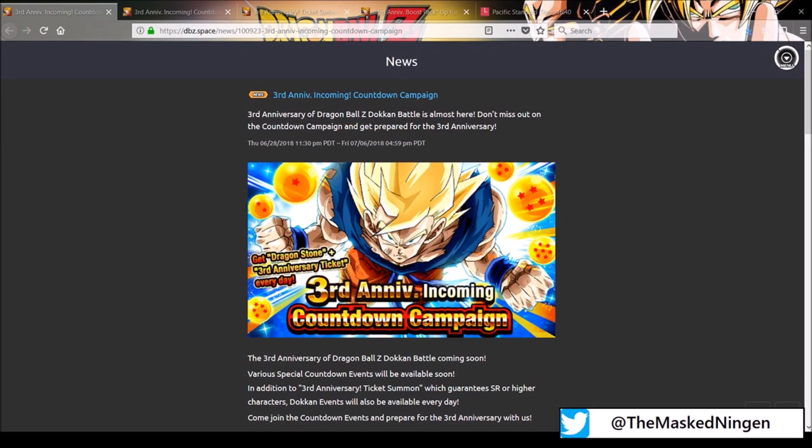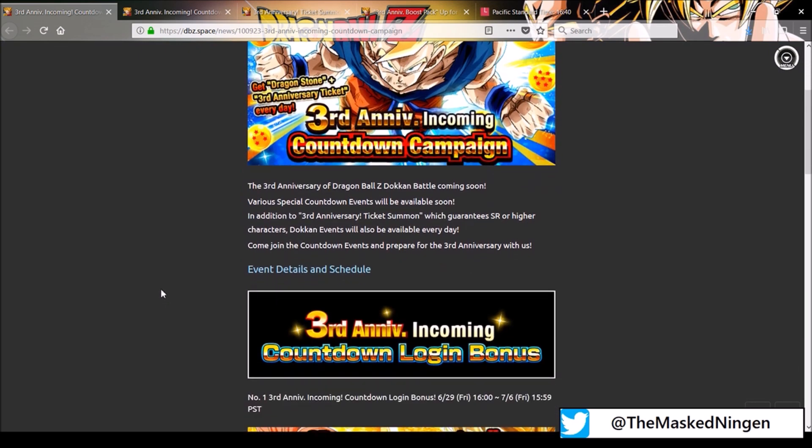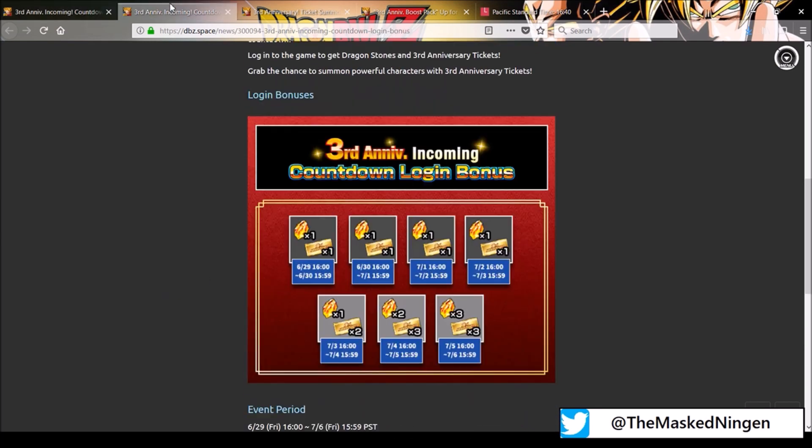Hey guys, Mars Ningen here bringing you another Dragon Ball Z Dokkan Battle video. With today's news update, the countdown to the 30th anniversary has officially begun. We are 7 days away from the start of all the third anniversary festivities, so we have a countdown login bonus. Starting from today we'll be getting a stone and a ticket for the third anniversary ticket banner, carrying on for the next couple of days, then we get two tickets, two stones, and three tickets and three stones.